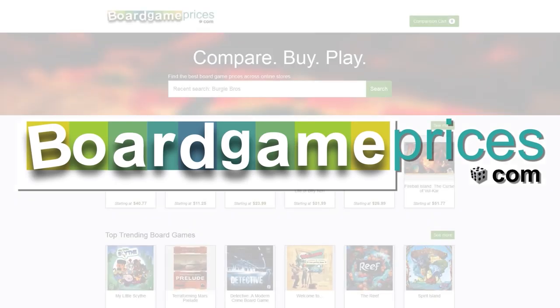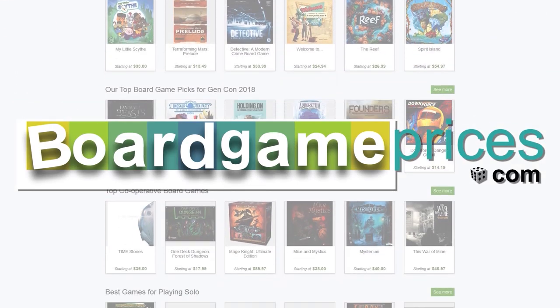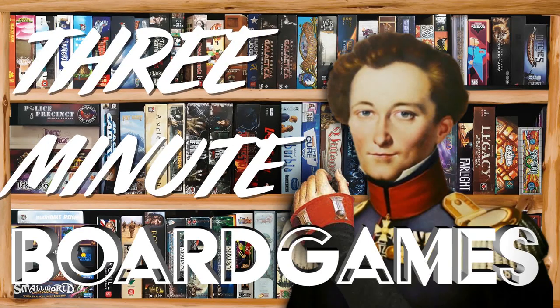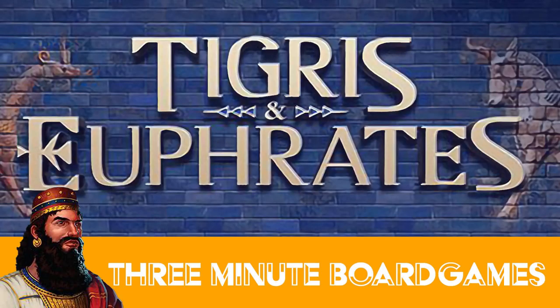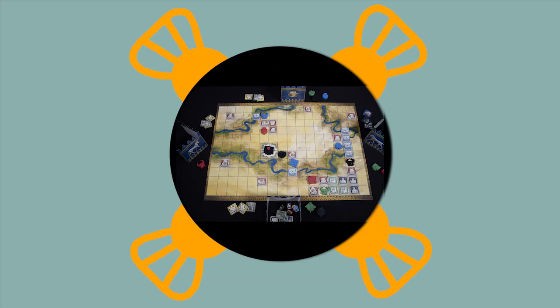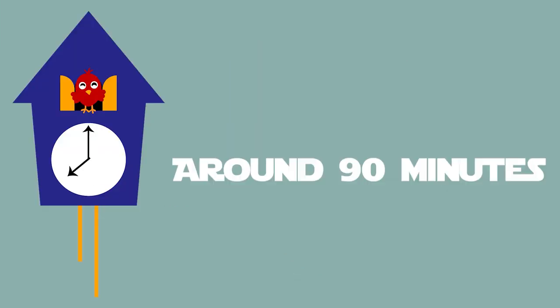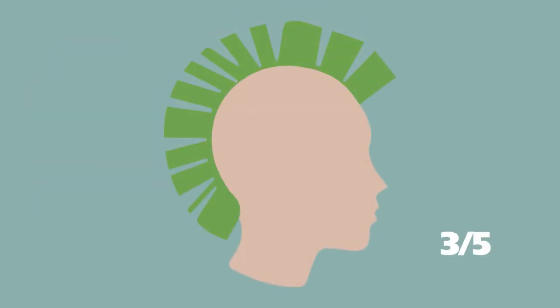This video is brought to you by boardgameprices.com — find the best prices for board games at boardgameprices.com. Kia ora koutou and welcome to Tigris and Euphrates in about three minutes. Review copy used. It is a game for two to four players, there is no solo mode, playing time is around 90 minutes, and it's a moderately complex game.